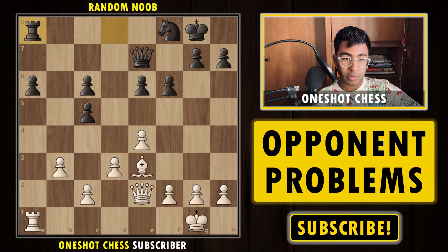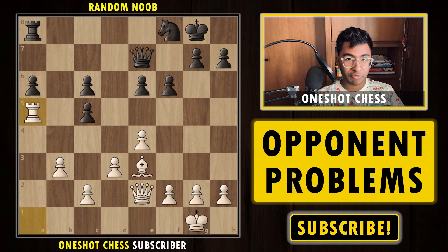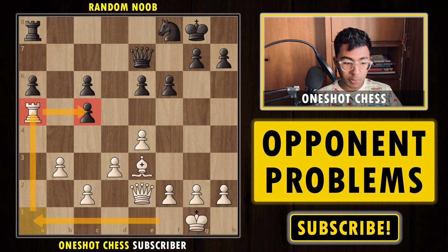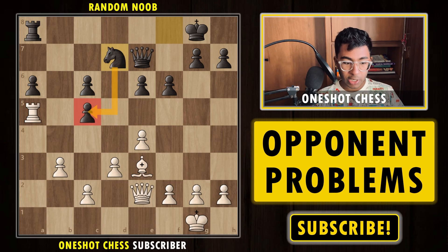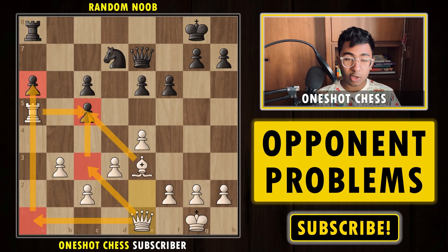Black must protect the a6 pawn by playing rook to a8. After rook a8, we play rook to a5, putting pressure on the pawn on c5. Black plays knight to d7 trying to protect c5. Now the answer is queen a1 — a very interesting move. The idea is we can play queen c3 doing a triple attack on c5, or queen a1 putting double attack on a6. This position is already practically lost for black.